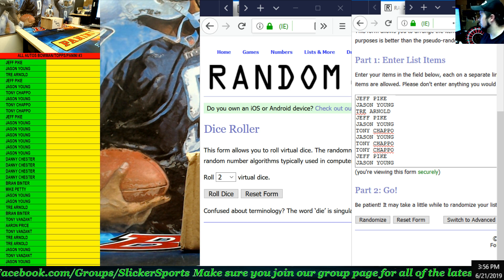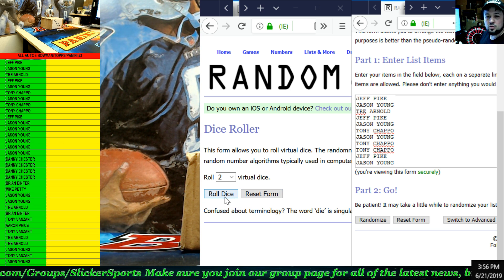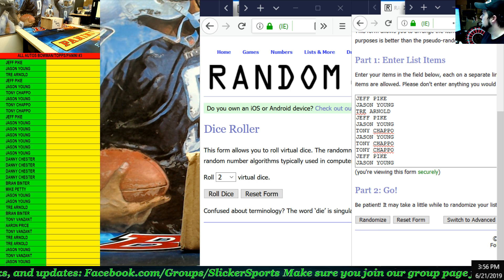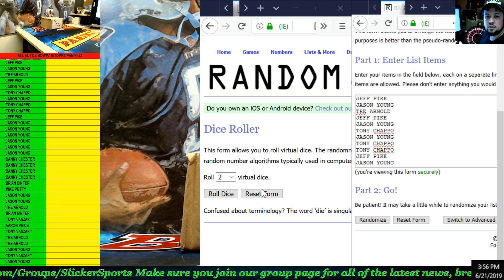All right, here we go. The dice roll has to be five or more per the post. Five or more — here we go guys, good luck. It is seven — six and one timestamp right there guys.